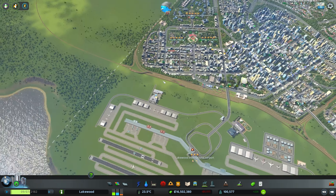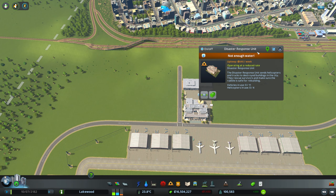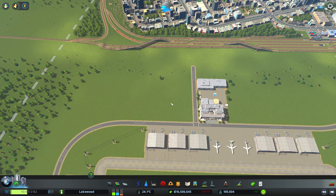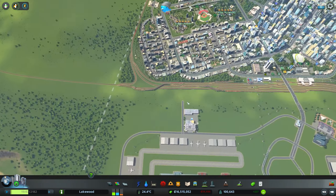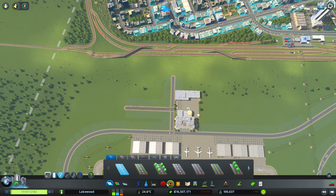Having one or two disaster response units in regular gameplay is not a bad idea. In the event of a building burning down — if your fire department can't get to it in time — these disaster response units will send out search and rescue helicopters. Once the building has been searched, you'll be able to rebuild it. So having a second one, one on either side of the city, I think will provide pretty good coverage in the event of that happening.